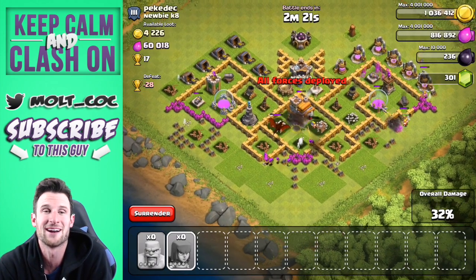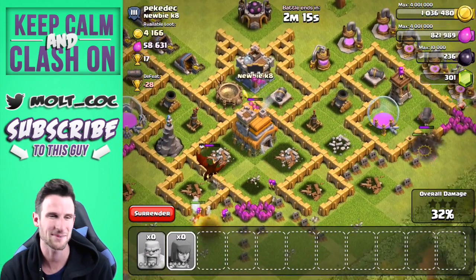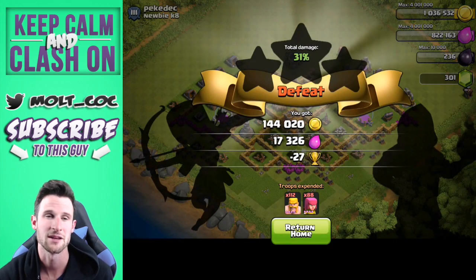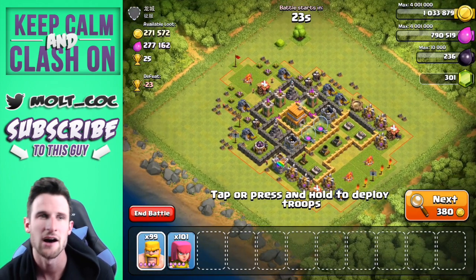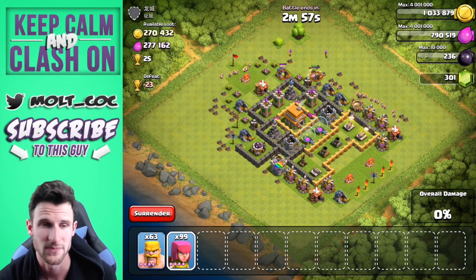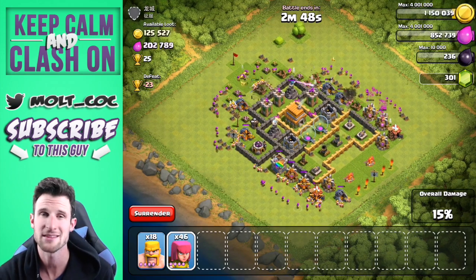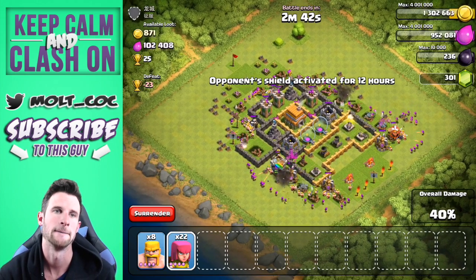Our archers — I don't know what they're doing right there; they decided to run all the way around and reset themselves to shoot the dragon, which wasn't too smart on their part. We got almost all the gold on that one, which is awesome. 144,000 gold — not too bad. I really like that base design though. Here's going to be the last raid of the video — 270,000 gold and elixir available of each, which is awesome. The loot is all in the collectors. I hope you guys like the new format of Clash Without Walls — it's going to be more of a let's play.